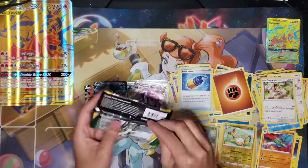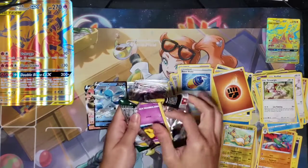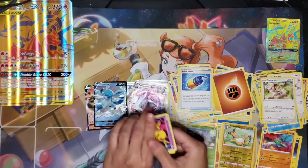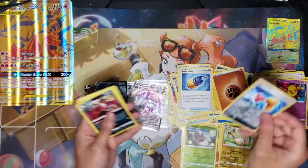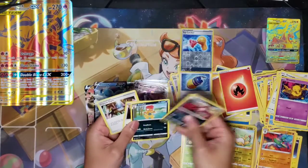Last pack, guys. Unfortunately it's a green code card. We got Drowzee, Scraggy, Bagon — I almost said bacon — Woobat, Frillish, Toycatcher Reverse, Eevee, Fire Energy, Scrafty, Ursaring, and Crystal Cave.